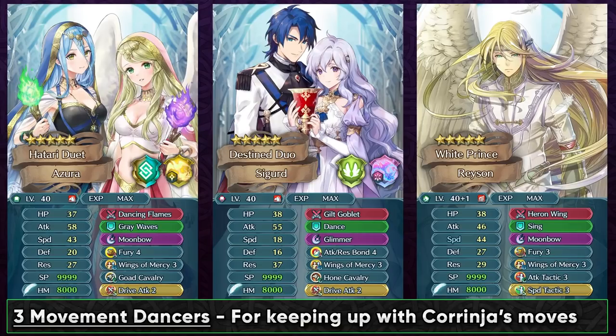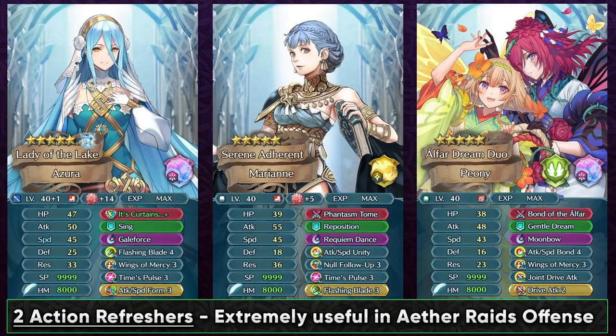Duo Seeker does have that reposition in his duo skill but he's also a cavalry dancer. Raisin is pretty much the free-to-play option — him transforming is gonna be hard at times but he can still be used. In the gameplay I was using Idunn's Curtains Eldigan for Galeforcing. If you're using Corrin as a Fury Wings of Mercy beacon build or the Winter Bernadetta build, having a dancer who can take two actions is amazing because you can Galeforce off an enemy and then dance up Ninja Corrin. Resplendent Azura with Flashing Blade is a lot more optimal for Idunn's Curtains.